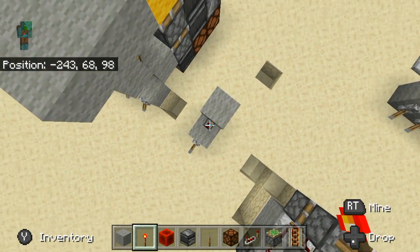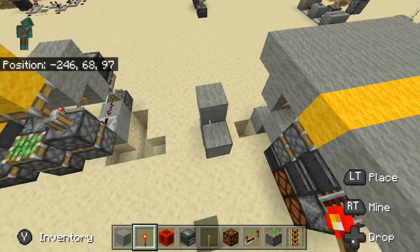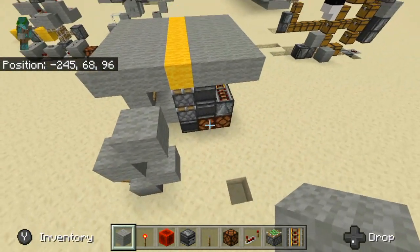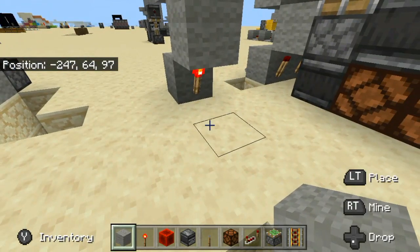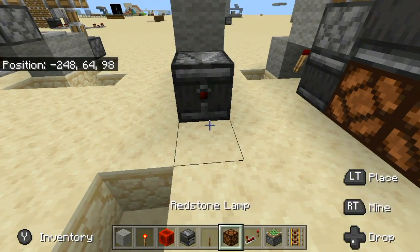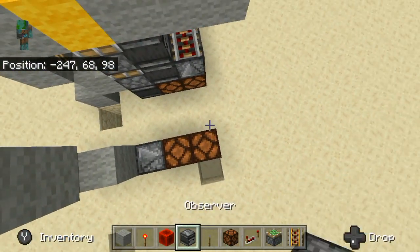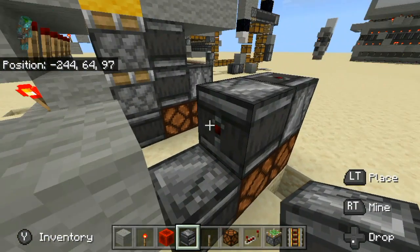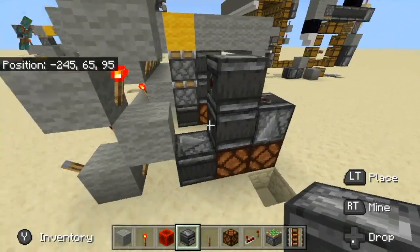I just realized that for the first time in history I actually have my solid blocks and torches next to each other. Once you have that done, get one of your observers out. Place that in here. Place two redstone lamps on top of it. Another observer in here, another observer in here, third observer facing this way.